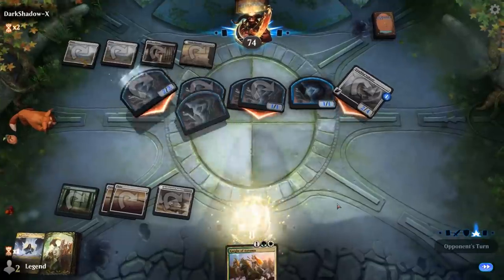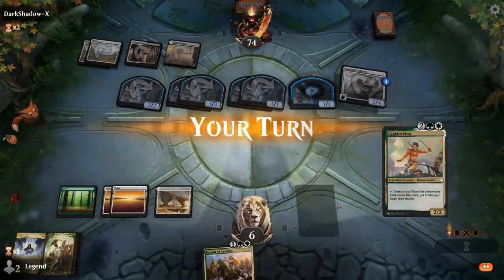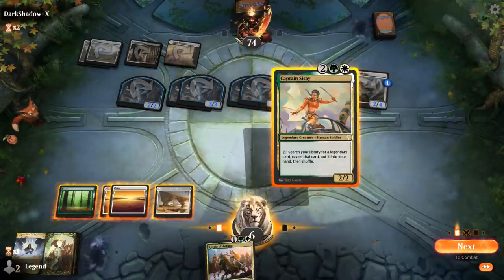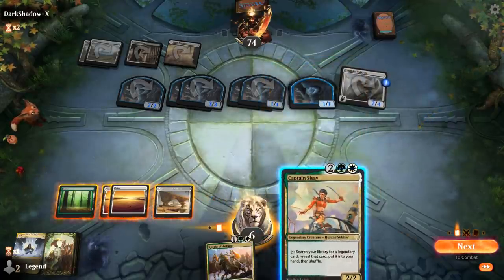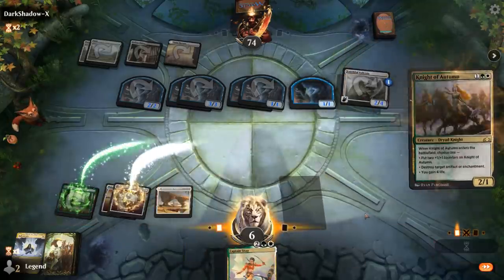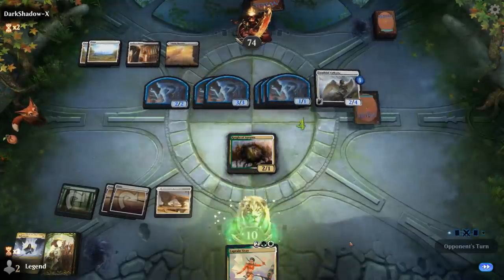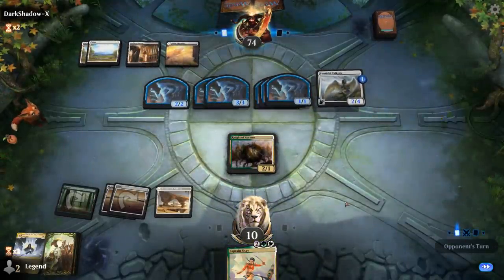Opponents finally found land four. You can see how if Ajani doesn't show up, we can easily take over that game. There's not much I can do here — play Knight of Autumn, gain some life. GGs.